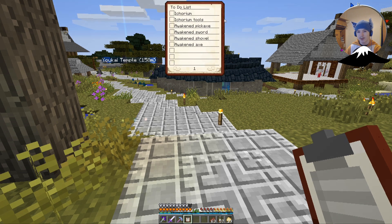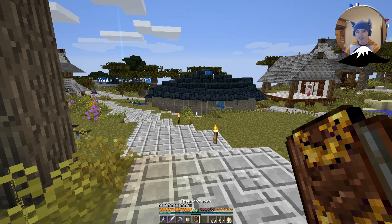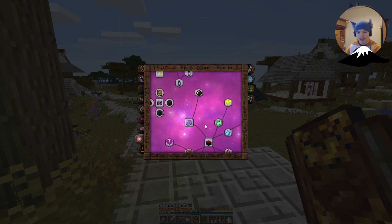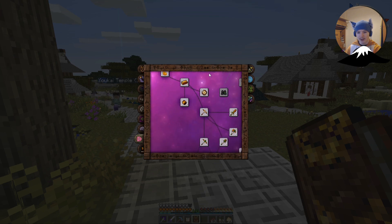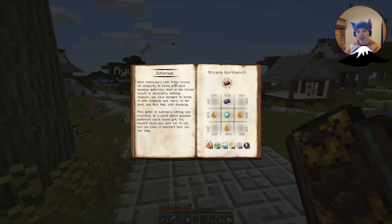I thought we would go a little bit off the beaten track and try making a few things that Kegare at least hasn't told us to yet, but are listed in the Famonomicon. So that starts over here, right about down here - there we go. There's a material called icorium.